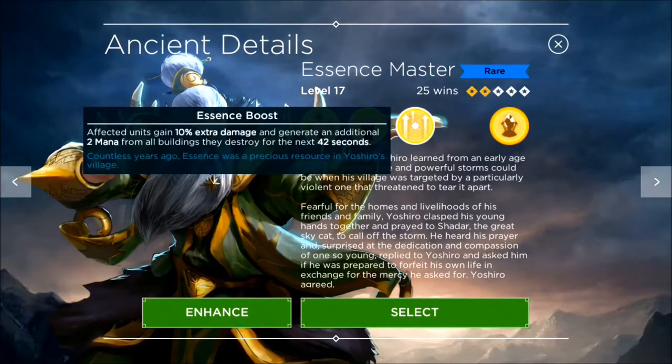First ability: Essence Boost. Affected units gain 10% extra damage and generate an additional 2 mana from all buildings they destroy for the next 42 seconds. So this is a very long timer on this ability. Slight increase of damage — we're only talking about maybe 3 DPS extra per unit. But for multiple guys, especially wardens and soldiers, that's pretty substantial.